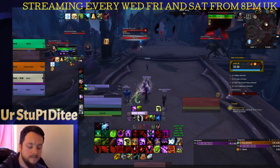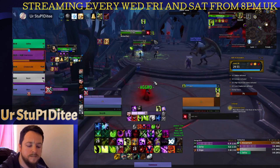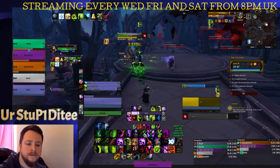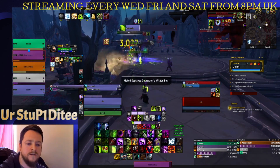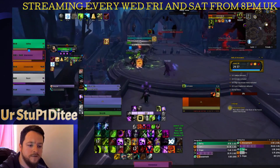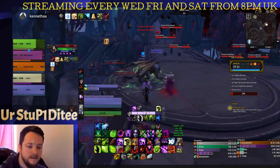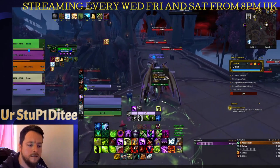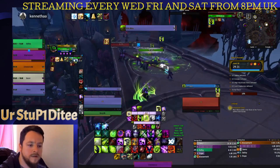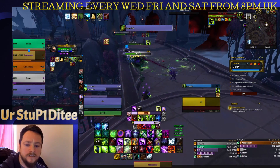Cataclysm again until cleave's up, spam some shards. I missed that interrupt there — get that interrupt because it helps save random damage on the tank, which will help keep him alive. Cataclysm, cleave — I'm focusing on the bears to get them down as fast as I can so they don't become an issue. Mass stun because they've enlarged. I've used my stun but they've already come out of it — that's fine, just disorienting one of them.